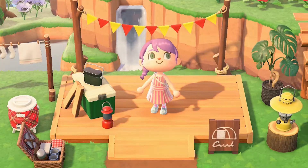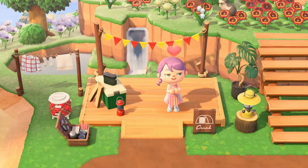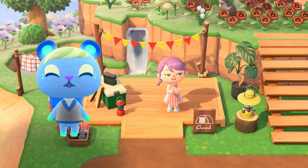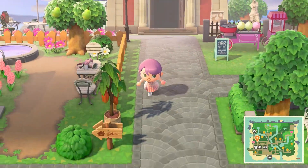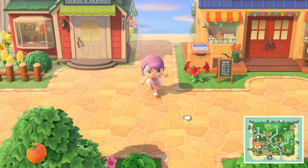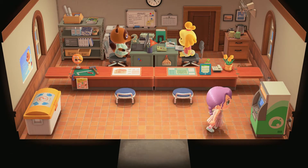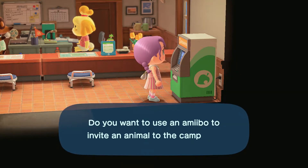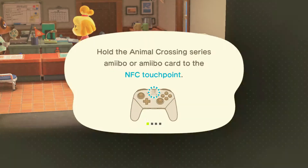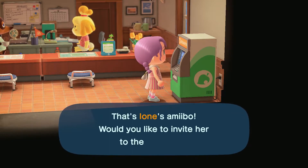Hi guys, welcome back. This is where we left off in the last video, and today is the day when we will invite Ioni to our island using an amiibo card. Let's do this! Let's run to the town square, the town hall. Hello Isabelle, hello Mr. Nook. Let's use this machine and invite somebody — that's Ioni's amiibo. Yes it is!